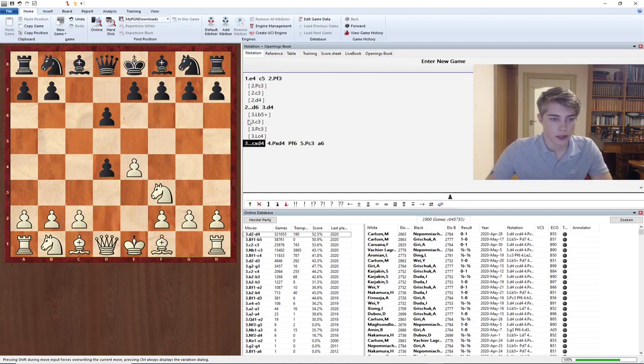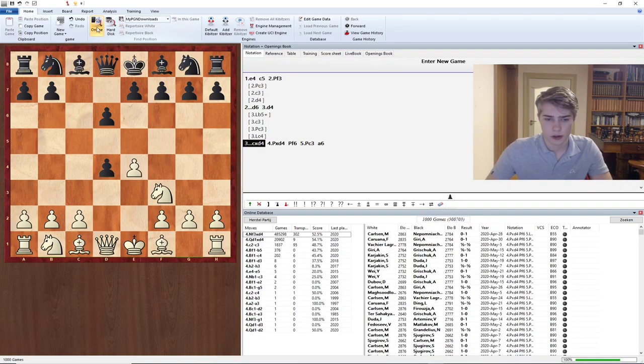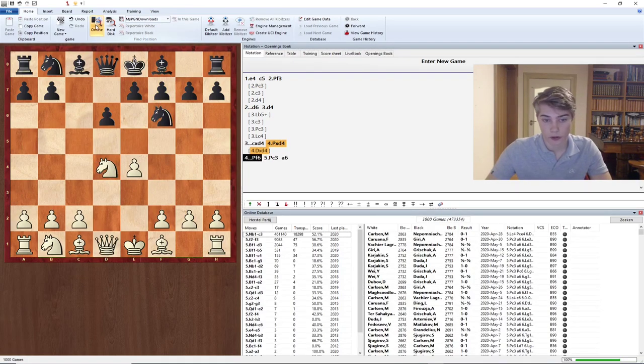Then we get to cxd4. Here the only other move played quite often is Qxd4. After we play these few moves we are already close to the Najdorf. Here white can also play f3 or Bd3, which are moves we should be covering. But then we get to the Najdorf.